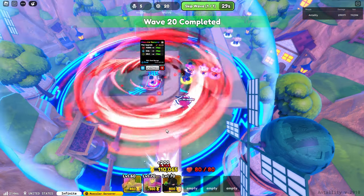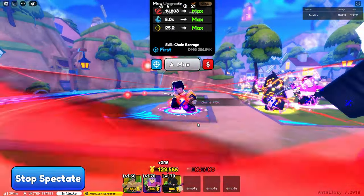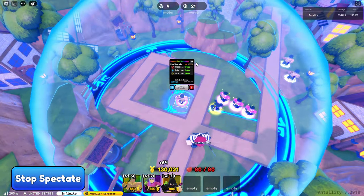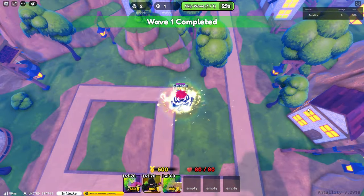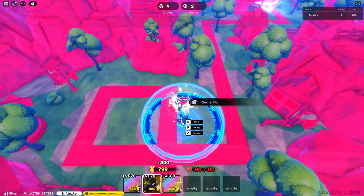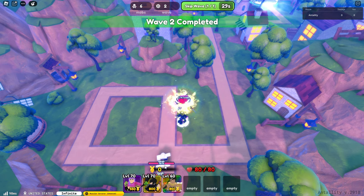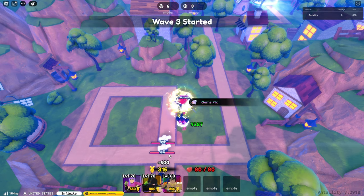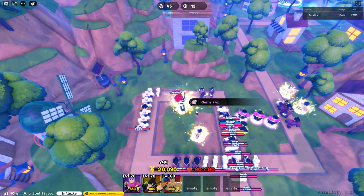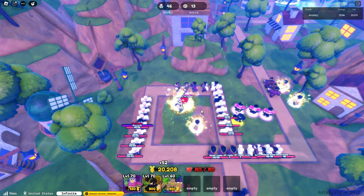Let's try to evolve him and see what attacks were added when he's evolved. There we go, we are now in Infinite mode. I'm going to put all my farm units down and upgrade them all before showcasing the evolved Muscular Sorcerer. I'll be back. Okay, farm units are max upgraded — now it's time to showcase the evo version.